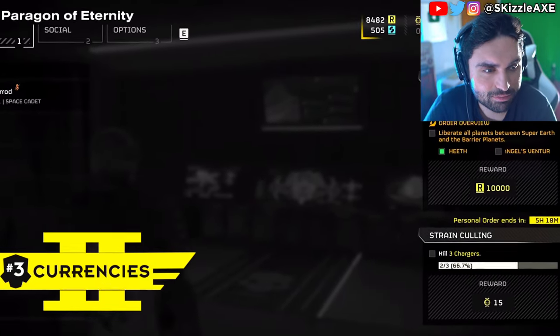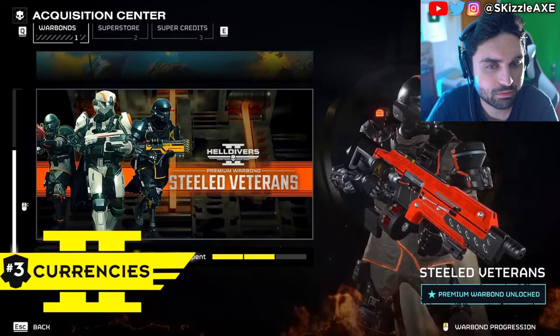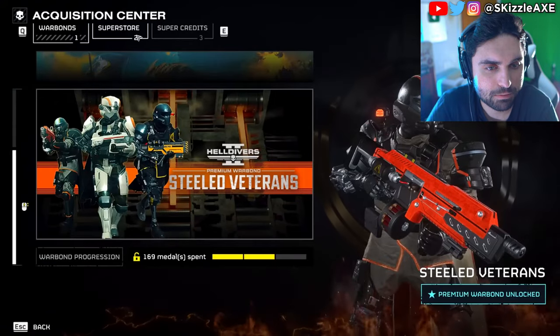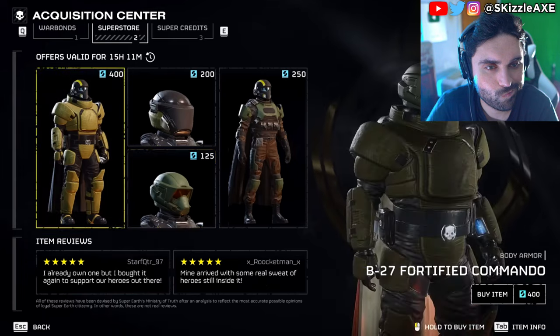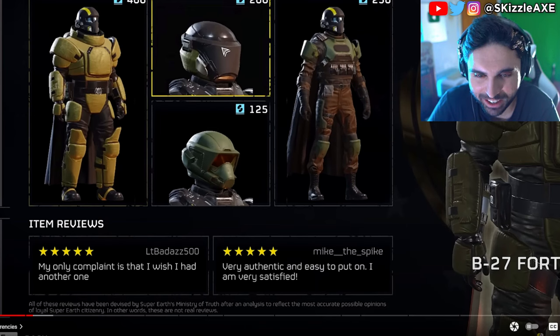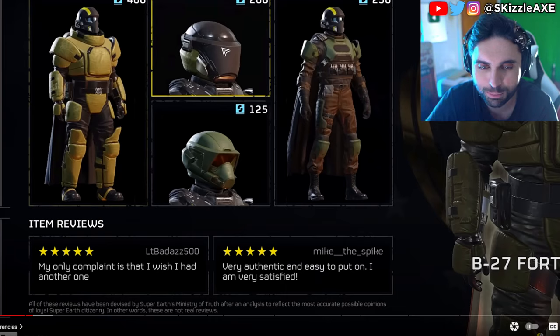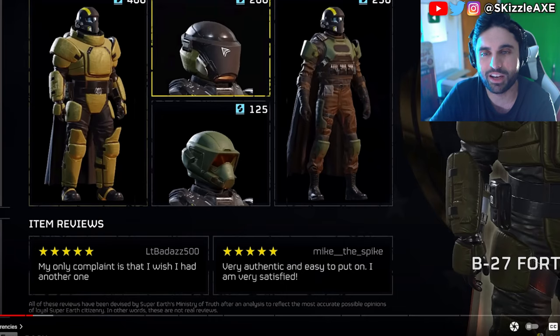I want to talk about how to get super credits, extra medals, requisition — pretty much all the currencies. Super credits are used to unlock the premium pass, and you can also use them to buy things in the store. Yes, there are microtransactions — that's a big L. But in this day and age you cannot escape it. If it's a good game, then it's a good game. In terms of currencies, it's about knowing how to prioritize and be most efficient in getting stuff.